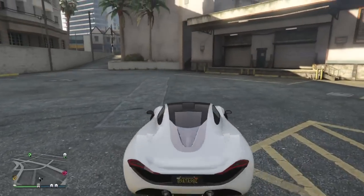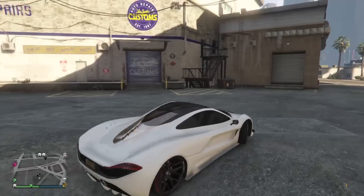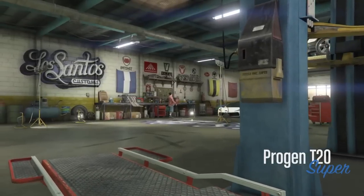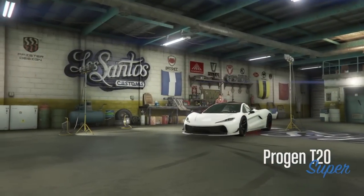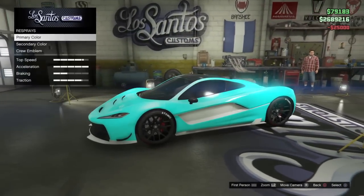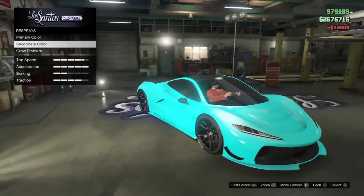Alrighty guys, as you guys can see I got my T20 here. This is not the modded crew color — don't worry, it does look way cooler than this. Let's go take a look at this new crew color. More or less, all you have to do is drive straight into the custom shop, go to respray, go over to crew color, and boom — it looks pretty cool. You cannot actually get this color in the game unless it is a crew color.